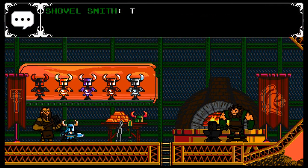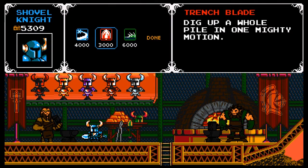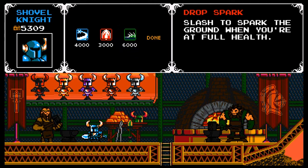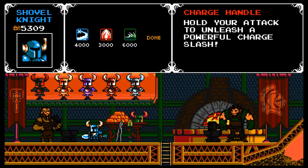What's this guy have for us? Shovel Smith. That's a nice shovel blade you have there, lad, but I can improve it — unlock its true abilities. All your upgrades: drop spark slash to spark the ground when you're at full health. They have a whole pile in one mighty motion — that's a trench blade. And charge handle: hold your attack to unleash a powerful charge slash.